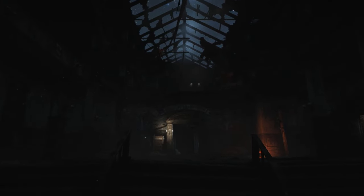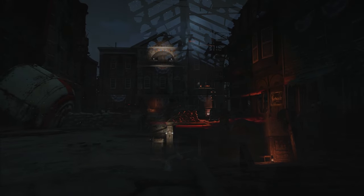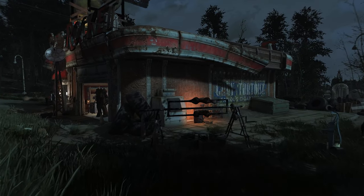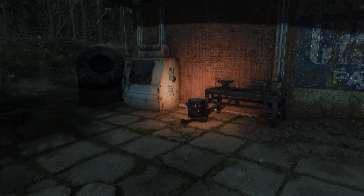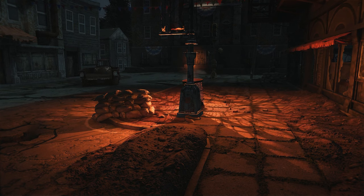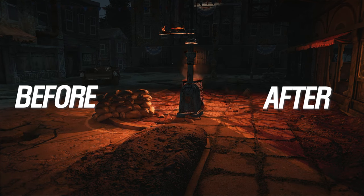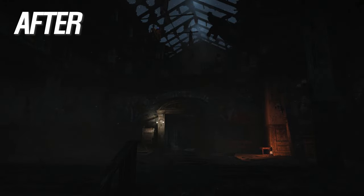Next up, we have FPSL Lighting and Tweaks Performance. This mod adjusts and enhances Fallout 4's lighting, shadows, and light radius to improve performance and enhance visual effects. It comes in three versions tailored to Vanilla, NACX, and Polluted Climate, each optimized for their respective environments. This mod offers the additional benefit of optimizing lighting and shadows while enhancing overall quality. With FPSL, you can elevate the quality of your lighting, shadows, and light radius.